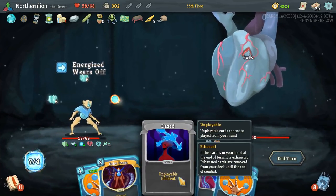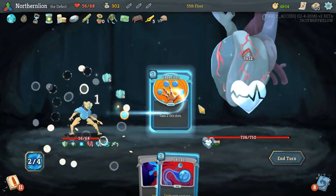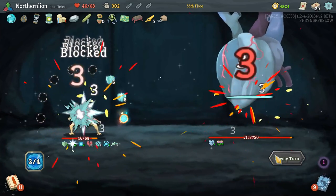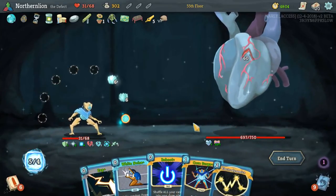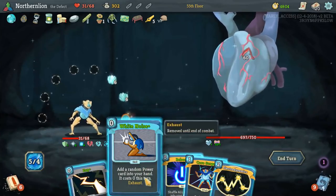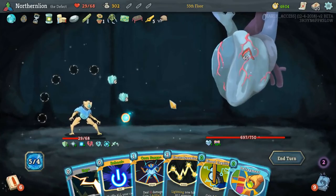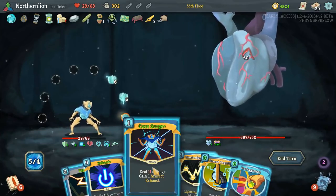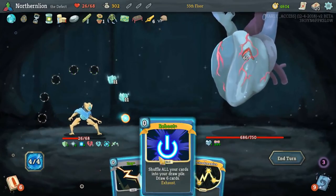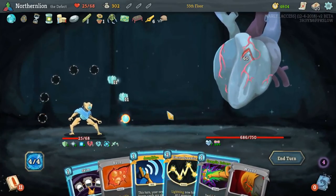He's doing his multiple attack turn — this is a very bad turn for us. But it is what it is, right? We're only taking 24 damage — actually not that bad. We got all of our setup out there, so now you have to be very, very careful. What do you want out of Echo Form? Two free Powers seems pretty nice. We're going to take a little hit here, but this could get us there: Core Surge, then Biased Cognition, then Defrag. We're taking hits and we need block, obviously. Let's go for that ASAP — as of right now we're not getting it, so we've got to do a little bit more work.